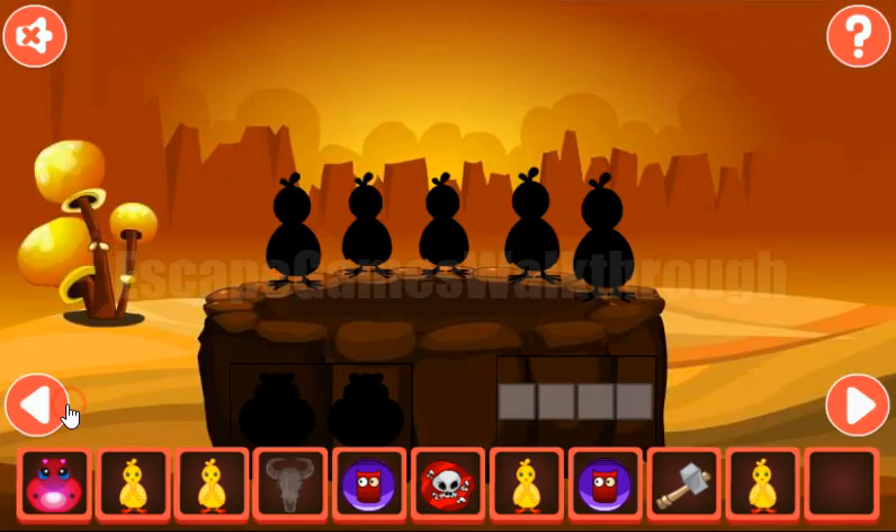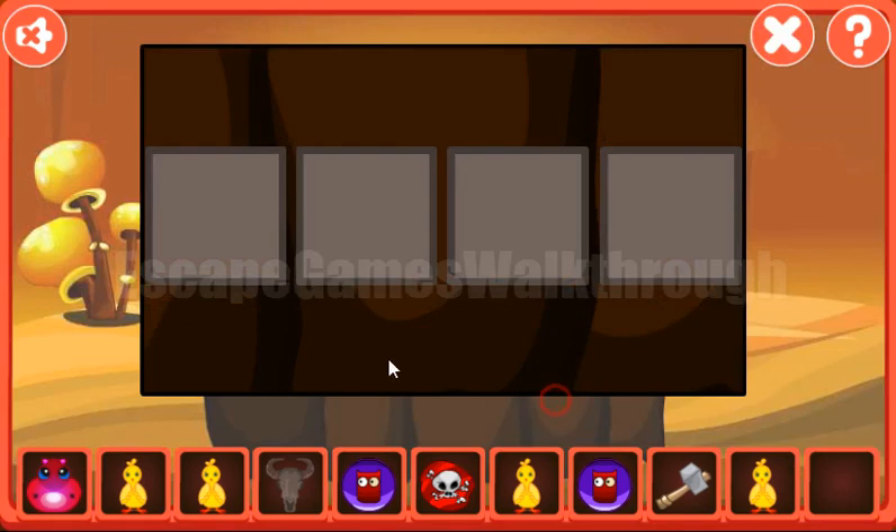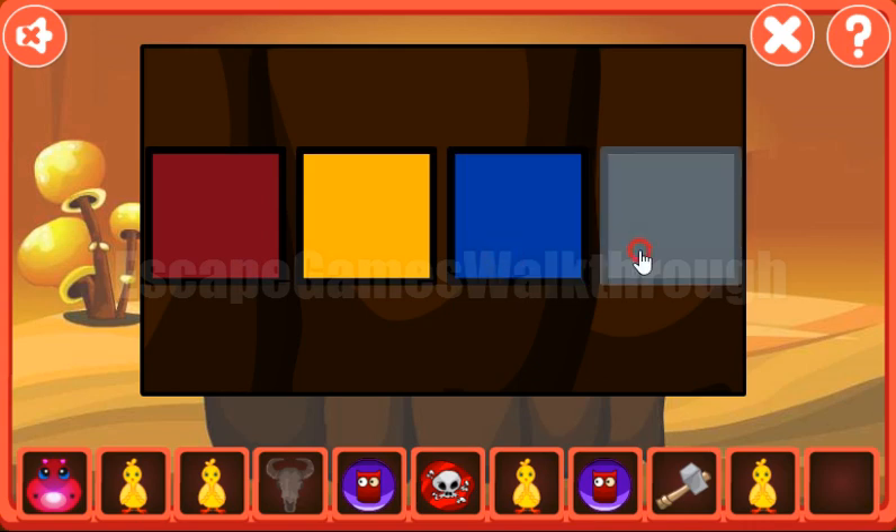We've got the chicken. We have 4 chickens but we need 5 of them. The next hint is these hills: red, yellow, blue and green. Red, yellow, blue, green.